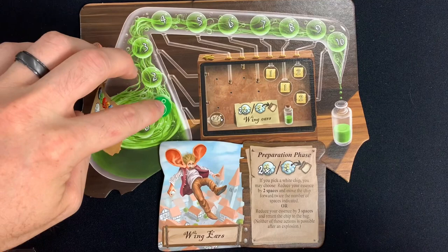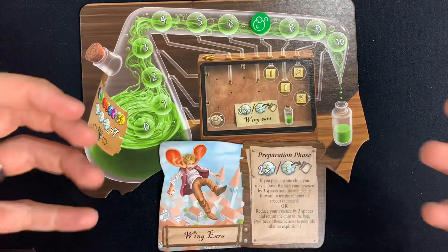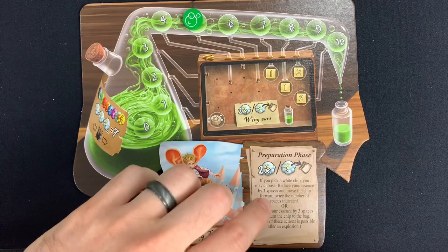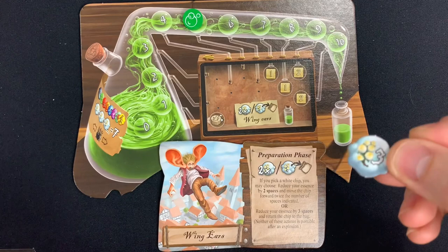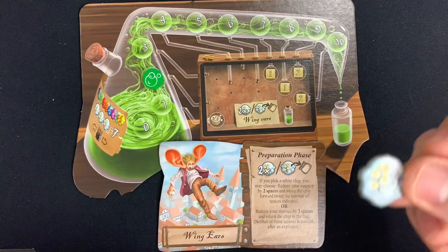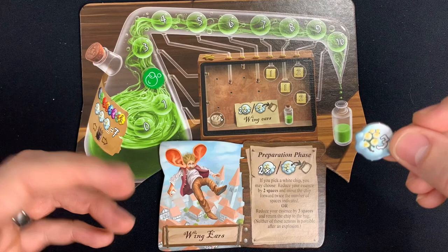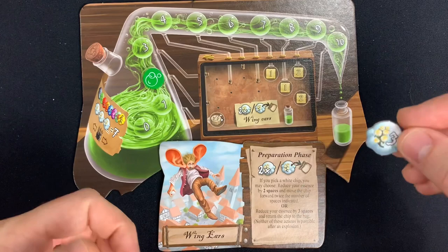For Wing Ears: at one you may move your rat token or gain a victory point. The main essence ability is used during the next preparation phase: when you draw a white chip you can choose one of two things. You can reduce your essence by two spaces and move the chip forward twice the number of spaces indicated — so a three-value white token would move six spaces instead of three. Alternatively, you can reduce essence by three and return the chip to your bag entirely. Neither action is possible after an explosion, so you want to use this before your pot explodes. This makes white chips a bit more interactive.